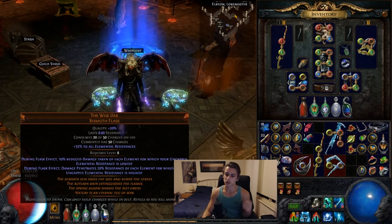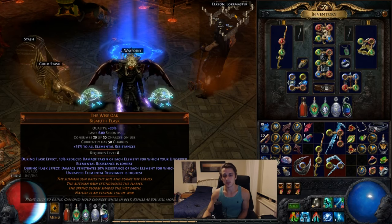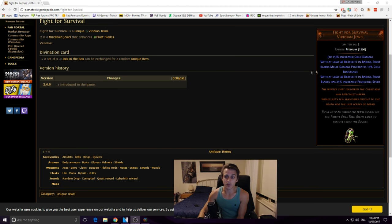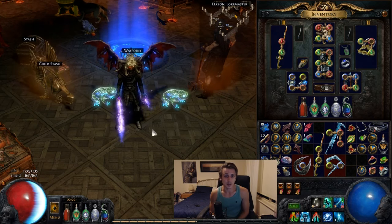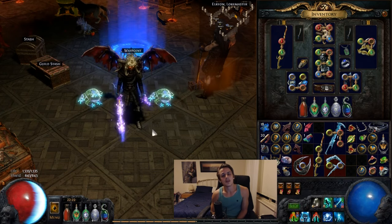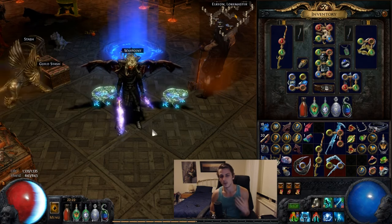We also have the cold pen gem for another 34% penetration, and the Wise Oak Flask gives another 20% when cold resistance is your highest — which it always will be. And lastly, the main reason Frostblades is getting hype right now is the Fight for Survival threshold jewel, where you can slot 2 of them to get 15% cold penetration each on the melee hit — that's 30% additional cold penetration for single target. All in all, I currently have about 110% penetration, which means enemies are often in negative resistances, just giving you more damage multipliers.